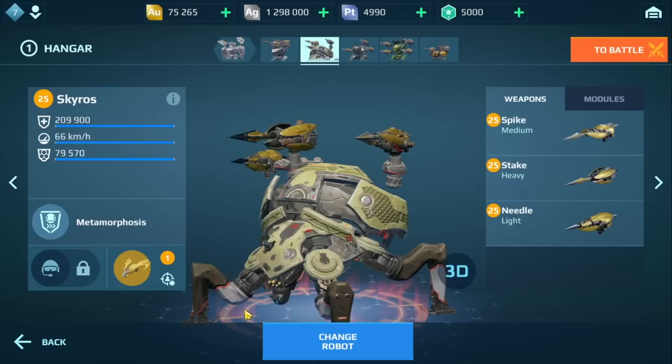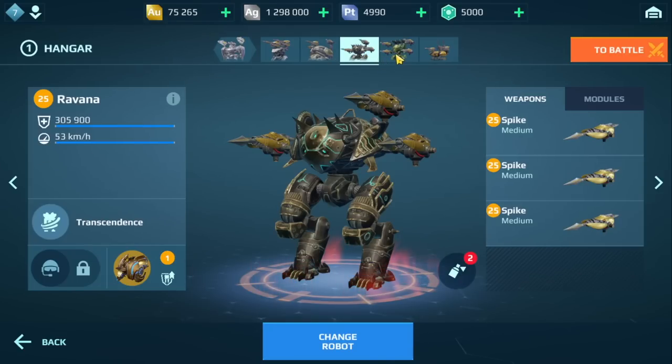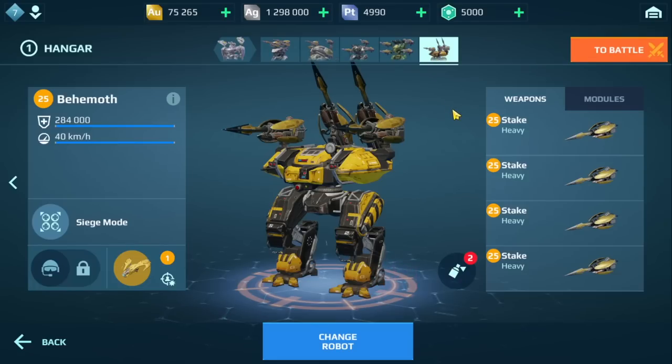It also has an inbuilt Aegis shield generator. I'm not sure about the whole Aegis shield generator thing — we kind of got rid of shields and now we're bringing back Aegis shields. Anyway, we're going to be trying this out. I have it on the Arachi, the Skyros, Ravana, Typhon, and also the Behemoth. I'm going to run two games and might mix up some builds for the second game.